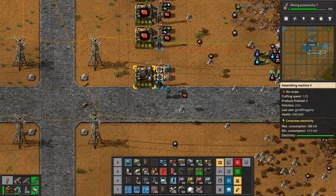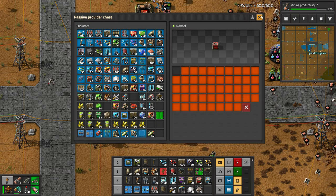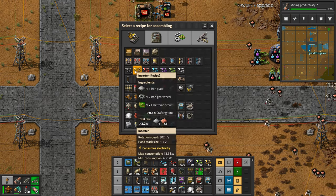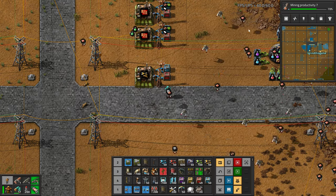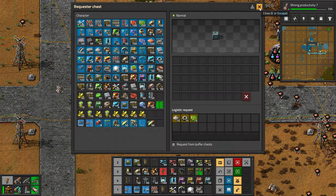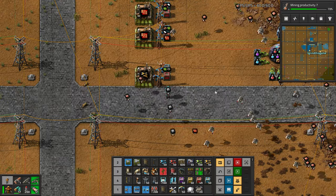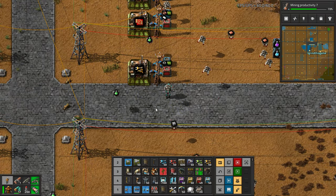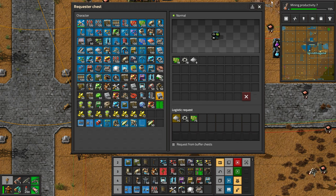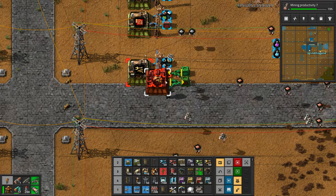This is a tier-three assembler with a provider chest set to one stack and a requester chest. Let's say I want inserters — all I have to do is select that and right-click, left-click to get the request of what it needs in there, and then it's off to work. It's a little starved for plate — wait, no, we've got 26,000 in storage. So there it is, working away. And if I want more, it's simple — I just clone it.